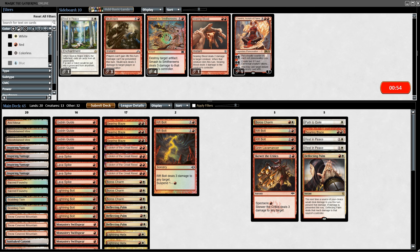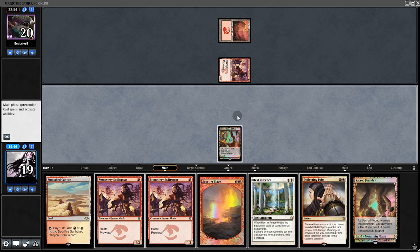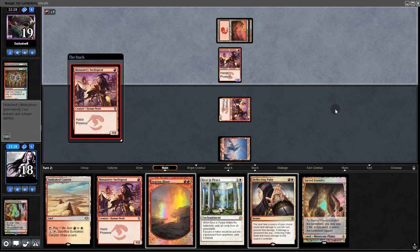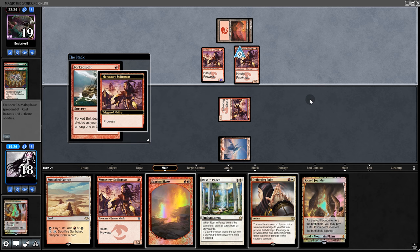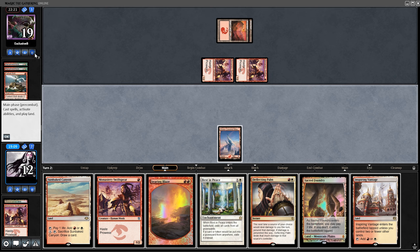Going into game 2, we make some sideboard swaps. Opening hand looks amazing — keep. They play a Monastery, we start with Monastery and swing back. They Manamorphose twice and play Monastery. They don't have looting, just a fork bolt — 6 damage incoming. The question is whether to drop Rest in Peace here, but since they would have fired Phoenix by now, Searing Blaze might be the better choice.